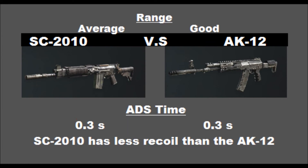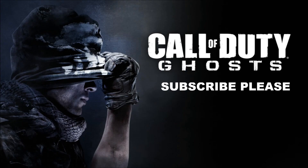The range for both the SC-2010 and AK-12 is good and average. Aim down sight is 0.3 seconds for both — exactly the same. Another thing I found really interesting is that the recoil is a lot better for the SC-2010 than the AK-12. Although both guns are great and can pick you off across the map, the SC-2010 has noticeably less recoil.